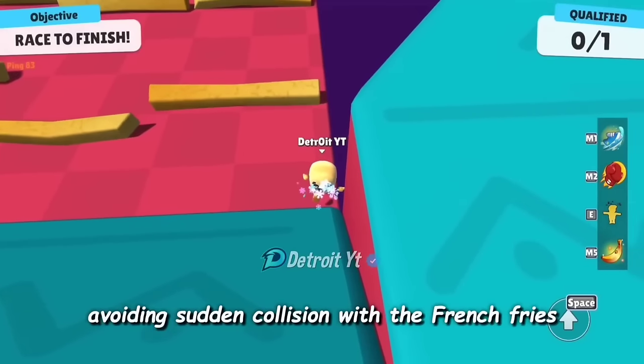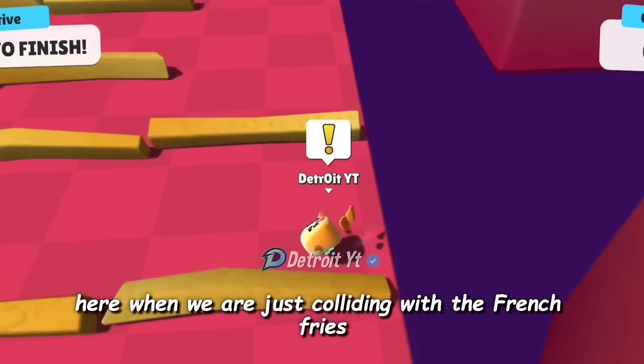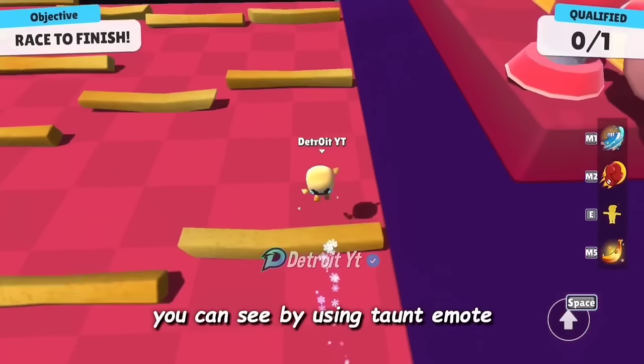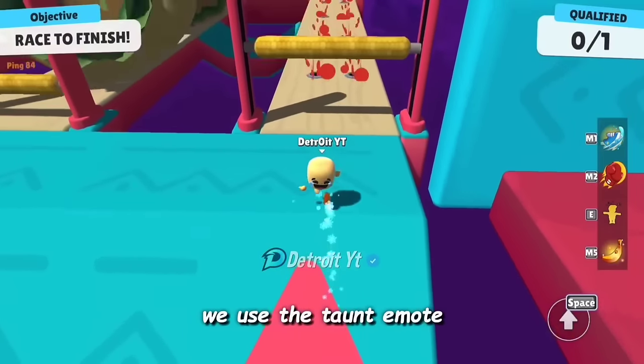This trick is about avoiding sudden collision with the french fries. When we are just about to collide with the french fries, we will use the taunt emote. You can see by using the taunt emote the player is saved. We did some more tries and the player was saved each time we use the taunt emote.